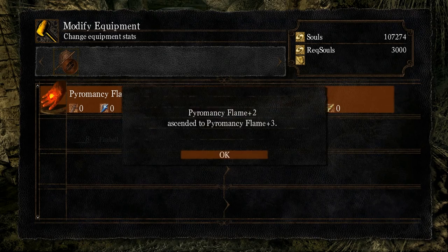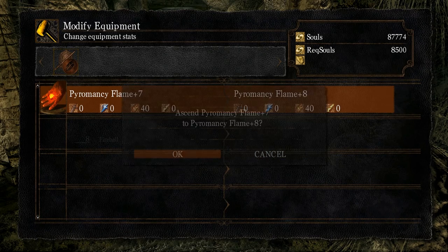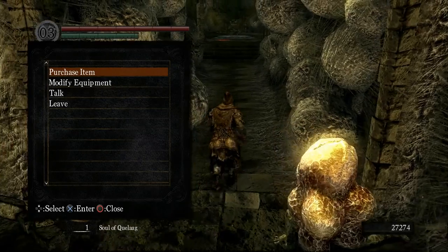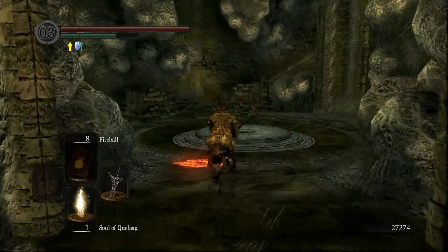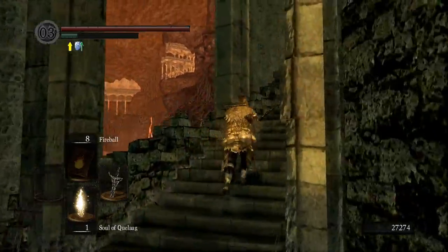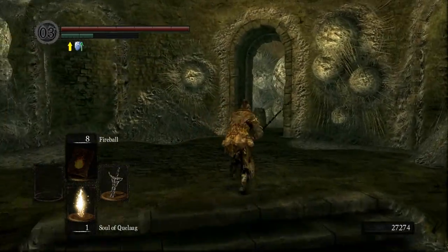A couple of notes here. I chose plus 12 because after plus 12 the Pyromancy Flame gets really expensive — you have to spend much more time popping the soul. Plus 12 is enough to get through most of the early game, though you'll have some difficulty later on. If you're not confident, you can continue to pop Quelaan's soul and go up to around 160–180k and ascend your Pyromancy Flame all the way to plus 15. And if you wanted, you could use the extra souls to level as well.